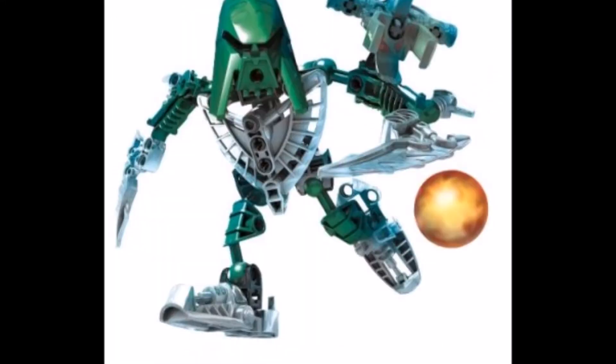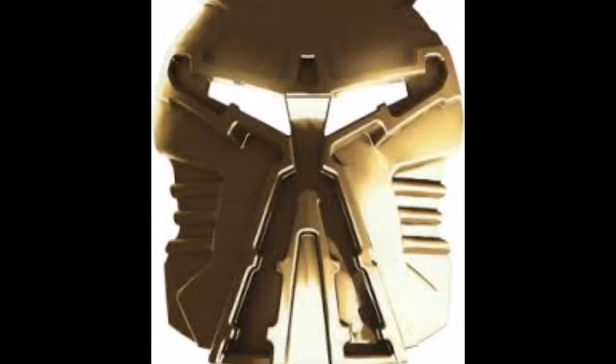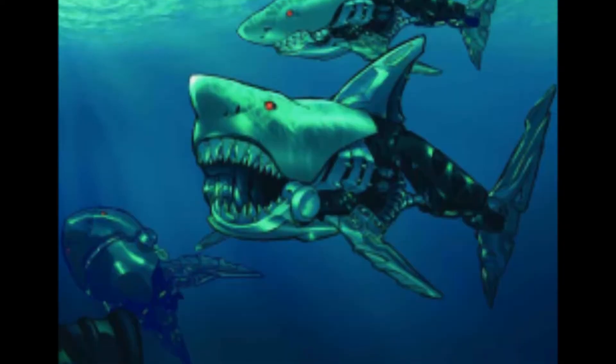Gar, Idris, Sarda and Divelek are then captured by Prydeck. When Prydeck asks about the mask of life and the Matoran don't know where it is, Prydeck then threw Sarda out of the air bubble to the Takeya shark.